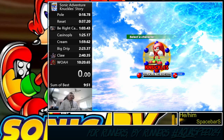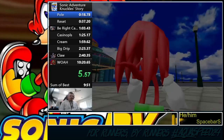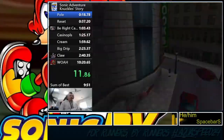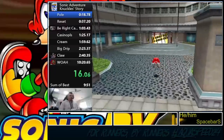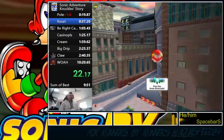We are loading into Knuckles, everybody's favorite red echidna in the Sonic Adventure universe. I've been skipping a lot of cutscenes and lore in the story, and we're going to start off by running down the road, skipping the lady, and heading off to Speed Highway — our very first stage, which contains three pieces of the Master Emerald.